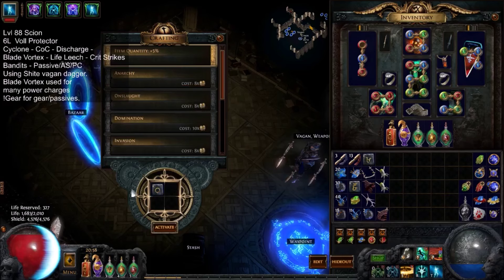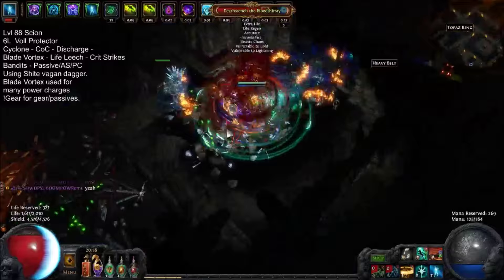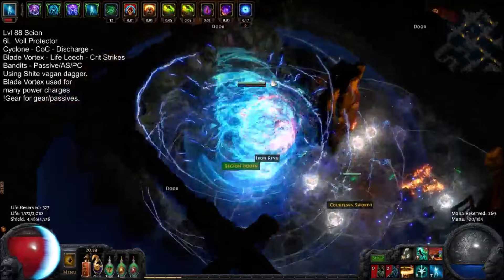Hey guys, it's Mathil here once again. Today I have a video about the revamped 2.1 Fakenur. Fakenur is of course cast on crit Cyclone Discharge, and what has breathed new life into the build is the Blade Vortex pairing with the Discharge. Throughout this video I'll do a few demonstrations and basically make a guide at the end on how to build this character.